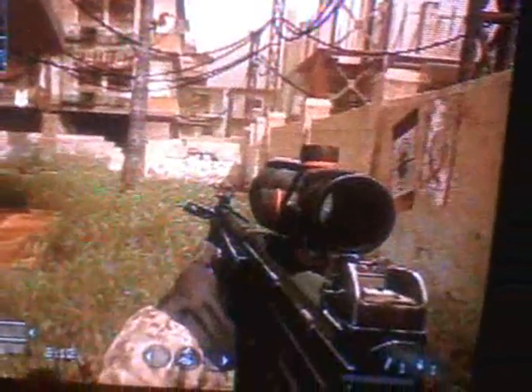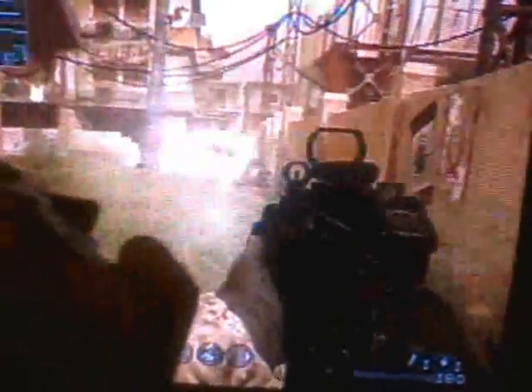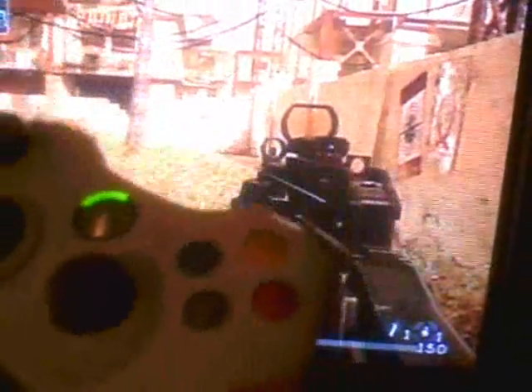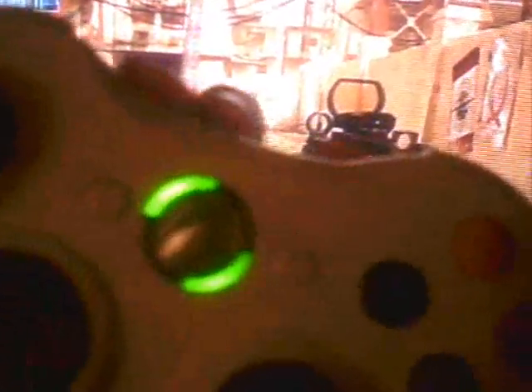Now we're going to go ahead and switch weapon to the primary weapon. Let's fire normal — it's pretty fast. I'm going to go ahead and turn the rapid fire on and slow it down by putting it on mode 3 — one, two, and mode 3. Now you should be able to save some ammo.